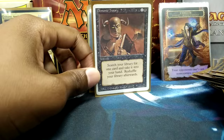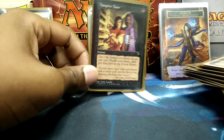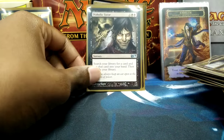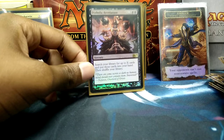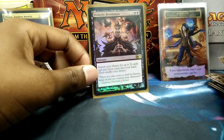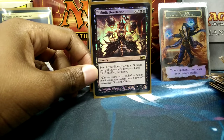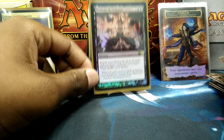Demonic Tutor because Demonic Tutor, Vampiric Tutor because Vampiric Tutor, and Diabolic Tutor because Tutors. There's also Diabolic Revelation — there have been times where I have my Infinite Mana combination going off and I'll just cast Diabolic Revelation, search for everything in my deck that's not a land, drop my entire hand that one turn, and then game over.